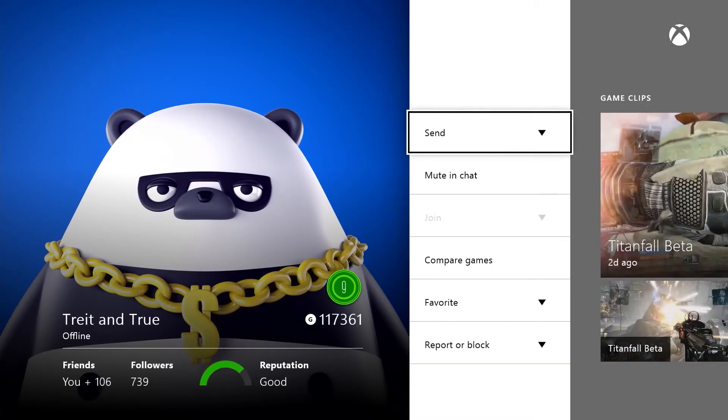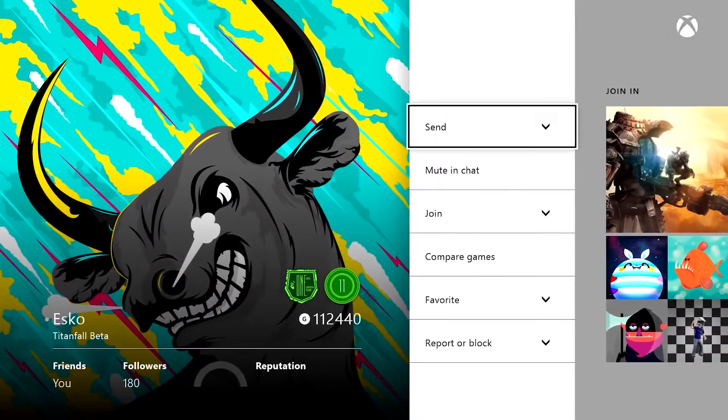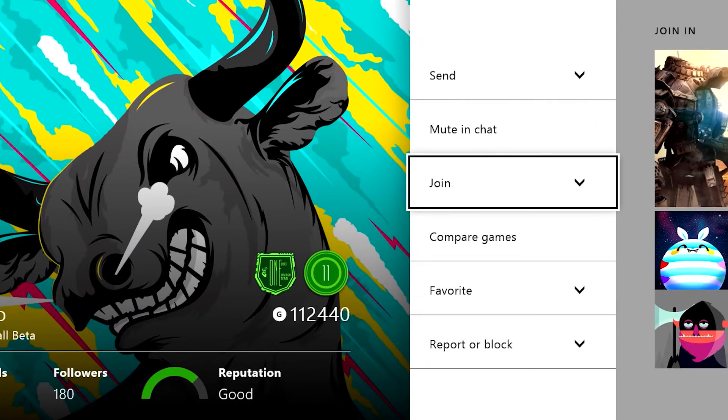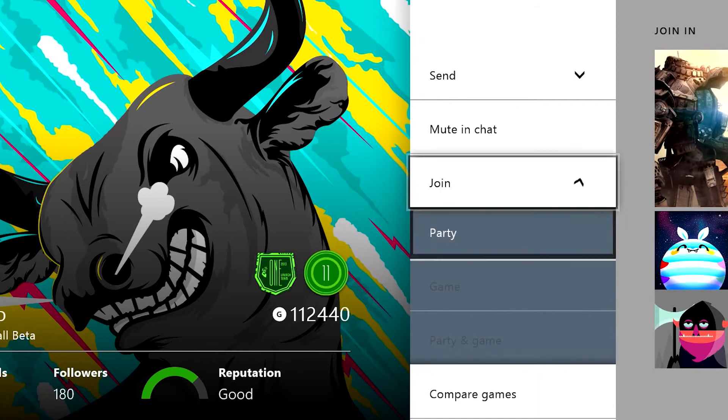Richard, are there any other changes to friends that you want to touch on? We've added more options on the profile page, so there's more actions: invite to game, join party, things like that.